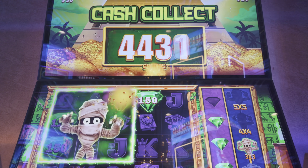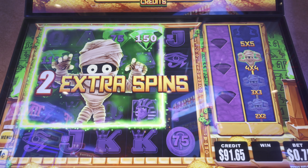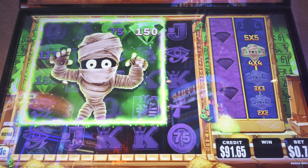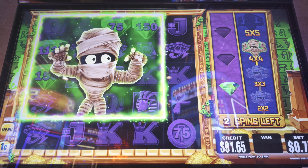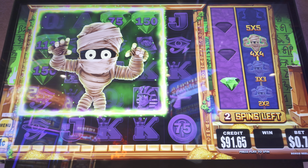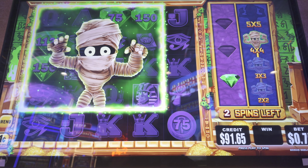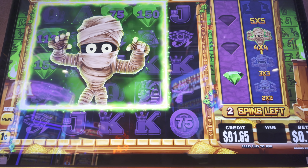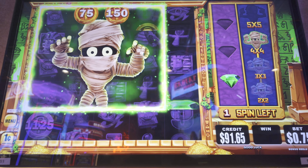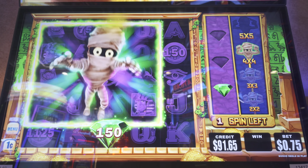And then we also get to make him bigger — he's going to become a five by five mummy! Loving that, two extra spins, thank you very much. We've got plenty of time here, but I guess we don't have as many options for getting that diamond because he's taking up so much screen real estate. Oh no, it can still happen even in his box!